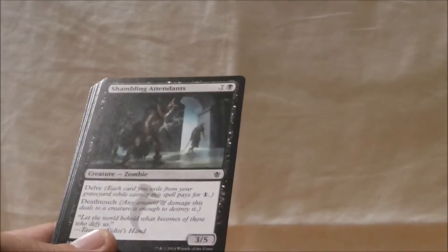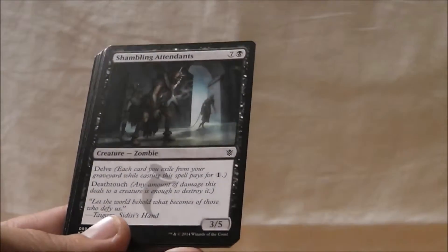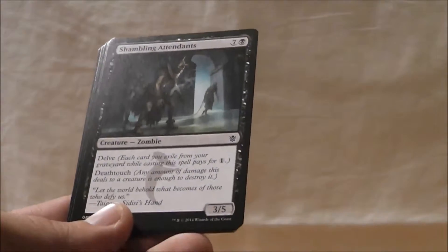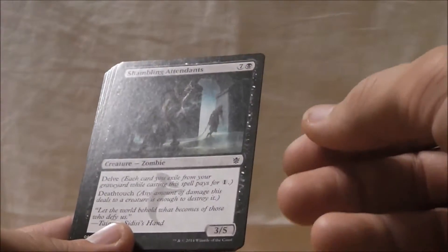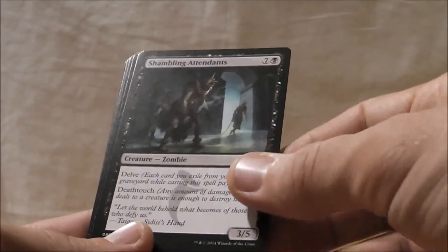Shambling Attendants — very powerful. A 3/5 with deathtouch. It does lock down the ground very, very well. So hard to interact with, especially if you have any tricks to back it up. And it can cost pretty cheap if you have enough cards in your graveyard.